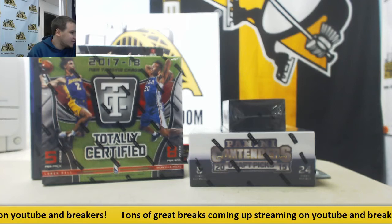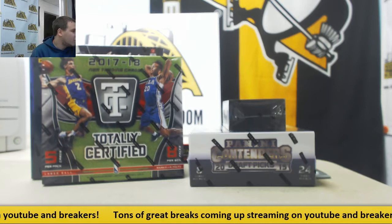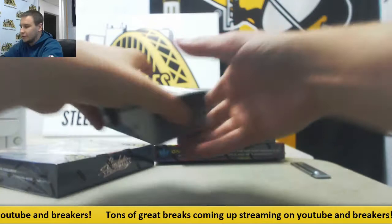Alright, we've got a little bit of a mixer here for Jacob. We're going to do five different things: 17-18 Court Kings, 17-18 Totally Certified, 15-16 Contenders, 13 Select Football Mini Box, and 16 Absolute Premium. We're going to get our footballs out of the way first and do it in that order.